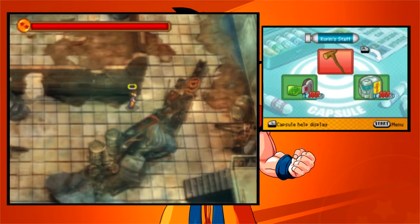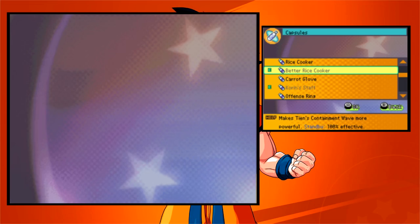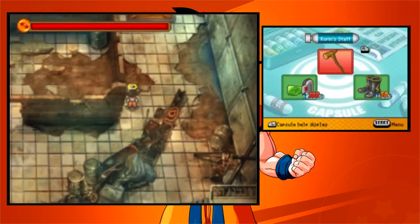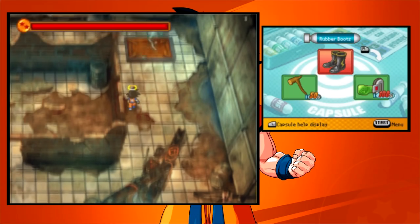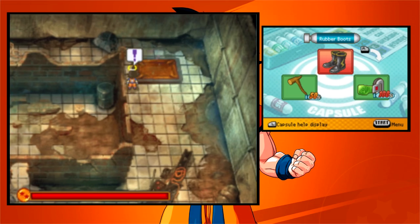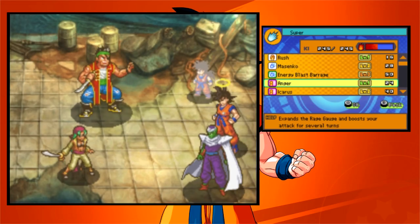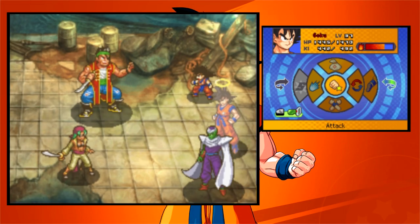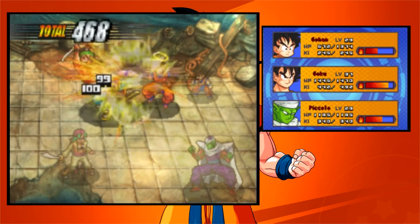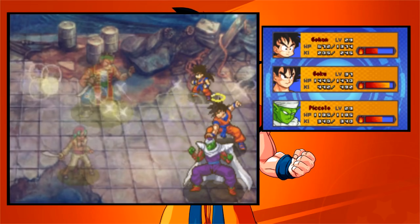Absolute Zero? That sounds like a name of a Final Fantasy move. If I already captured the enemies, why do I have the better rice cooker equipped? This would be a good time to put on the rubber boots. A short circuit prevents the hatch from opening — I guess I have to walk around it. Use this opportunity to heal us, and we'll just go to town on him. The pirate has a poison attack, too.